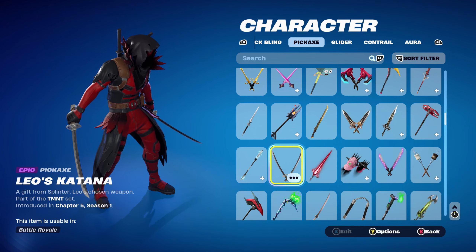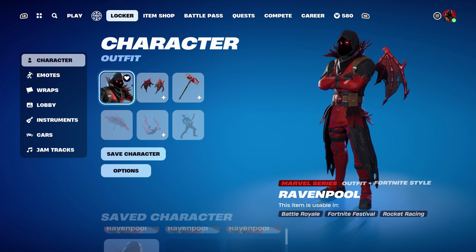Thank you once again to UseHackingPlays for the video suggestion — I really did enjoy getting these combos done. I have done combos for Ravenpool and Colourpool together in a mashup bundle video before, but I thought I'd make combos for this skin separately. If you have any other video suggestions — whether it's for a skin, back bling, pickaxe, glider, umbrella, contrail, weapon wrap, or anything else Fortnite-related — always feel free to let me know in the comments down below.